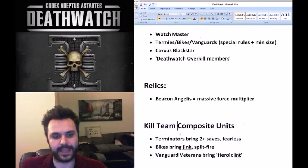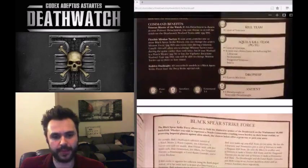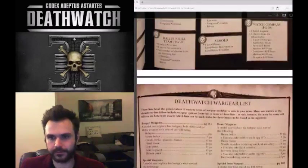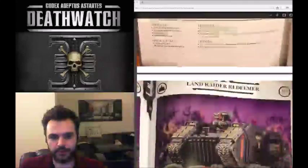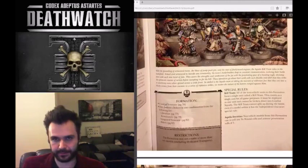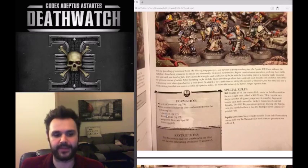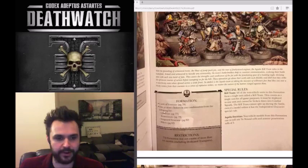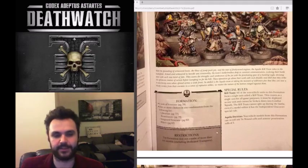Kill teams are effectively composite units. The most basic is the Aquila Kill Team - comprised of a unit of veterans and one or more choices from: librarian, terminators, vanguard veterans, and bikers. They all form a single unit; independent characters that are part of it cannot leave. The formation may not consist of more than 10 models.